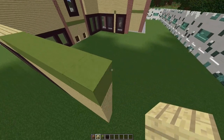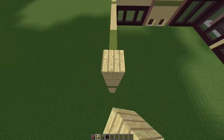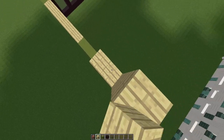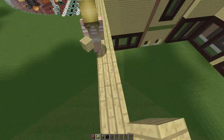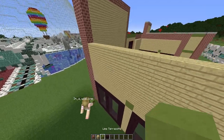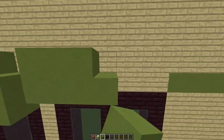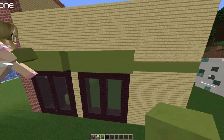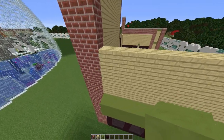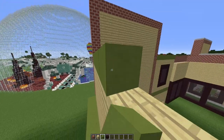Now place another 5 up with birch, then go straight across the top. Now we have to add some window hats — make a two-high strip of lime terracotta across the top of our windows.